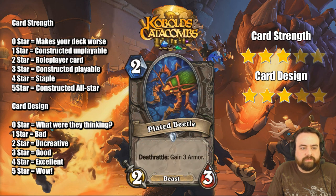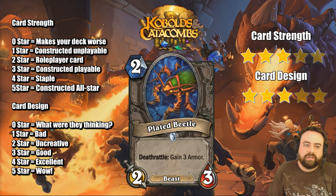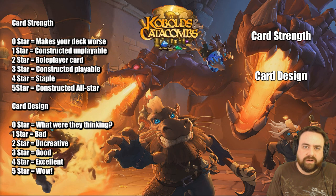Plated Beetle, 2-mana, Deathrattle: gain 3 armor. So this is basically just straight-up power-creeped River Crocolisk. The problem it has is it's competing directly with Golakka Crawler right now, and Golakka Crawler is going to hit almost a majority of the time in Standard right now. So even in Wild, the pirate menace is kind of going into Wild as well.